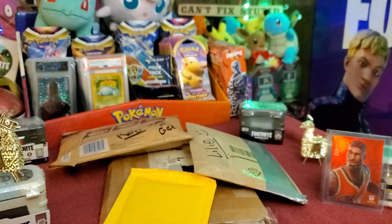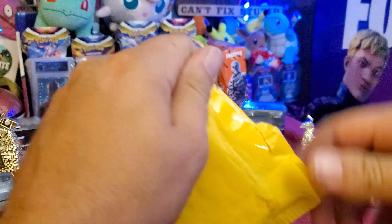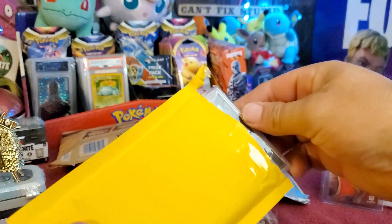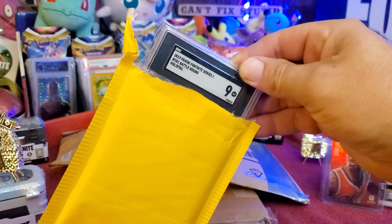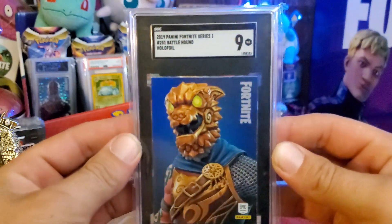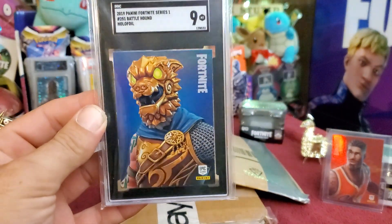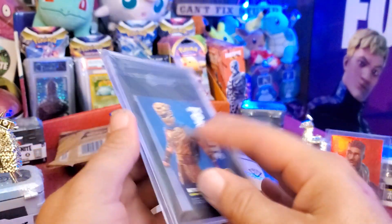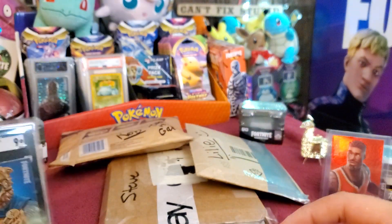That's a USA print, we'll put him right there. Let's go ahead and open up this next one. Got a much sharper knife this time — I had to retire my other one because it was just not doing the job. We have an SGC 2019 nine for the Battle Hound, card number 251. What an awesome card — very very cool and nice looking card.